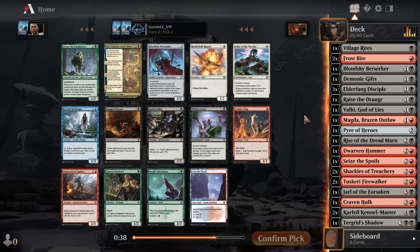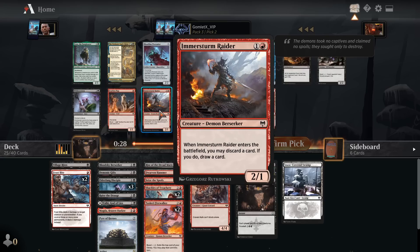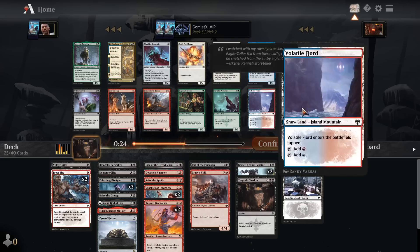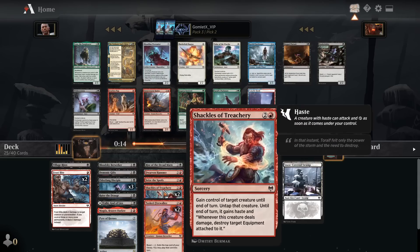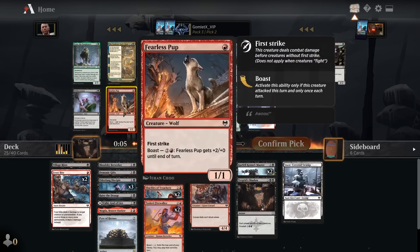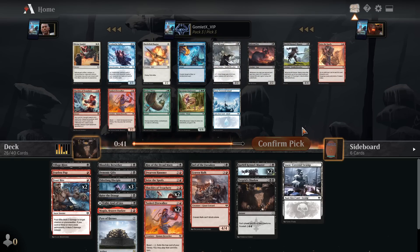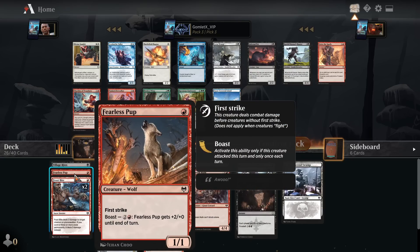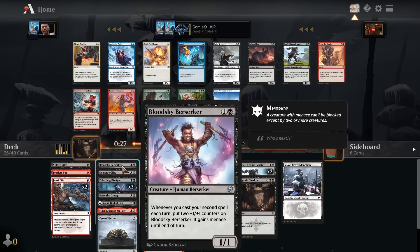That feels pretty good. Fearless Pup would be our first one-mana creature — it just doesn't seem fantastic. Immersetrum Raider — when it enters the battlefield, discard a card, draw a card. How many creatures do I have right now? I've got 12 creatures. I've got five Berserkers already. I'm actually going to take Fearless Pup. I was thinking about maybe taking the Bloodline Pretender — that's kind of a tribal lord for whatever tribe you choose when you cast it, then every creature you cast of that type comes in with a plus-one-plus-one counter. But the Fearless Pup is just another one-mana card. That makes the Bloodsky Berserker actually pretty reasonable to trigger — play it on turn two, then turn three just play a Fearless Pup and an Elderfang Disciple and the Bloodsky Berserker gets two counters and turns into a 3-3.